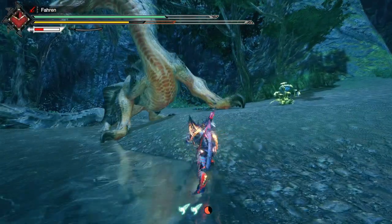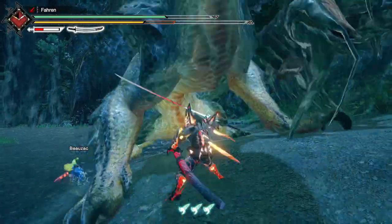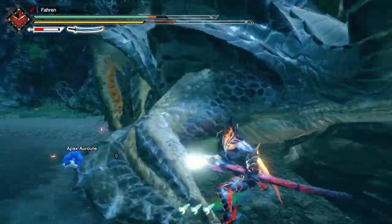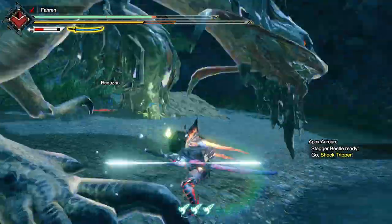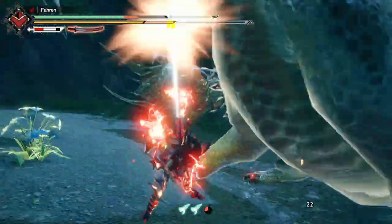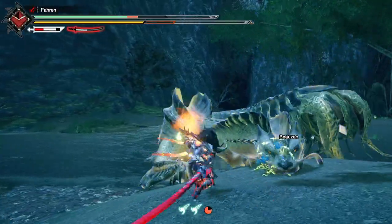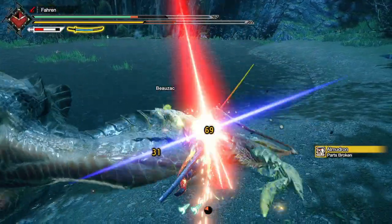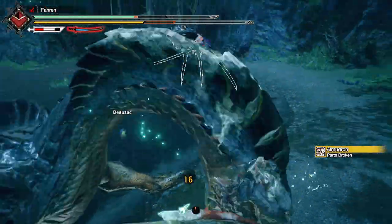Currently Longsword has some okay switch skills — other than Double Drawn Slash, Longsword's switch skills are a pretty good example of the concept. The silk bind moves include Soaring Kick, which is popular because it allows you to perform Spirit Helm Breaker, and Sakura Slash, a lunging attack that fills your gauge one level and deals a lot of elemental damage. The last silk bind is Serene Pose, a counter that lets you spend a spirit level and quickly replenish it. I can't really think of what a new silk bind for Longsword could be, since it covers its bases well already — perhaps some kind of lunging sweep with super armor that maxes your spirit gauge, or a move where you attach the wire bug onto a monster.